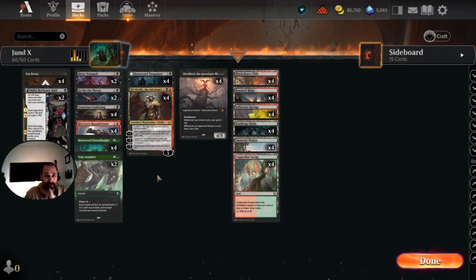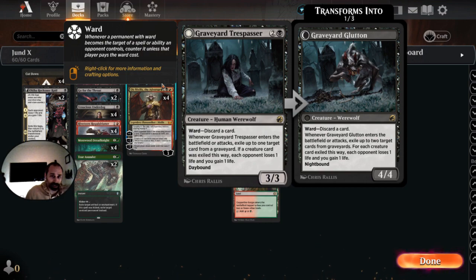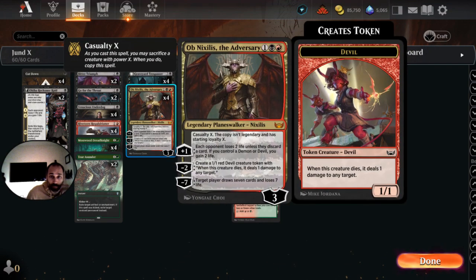You've got four full copies of Shieldred, four copies of Graveyard Trespasser, just intended to get the reanimate decks or the control decks off of their targets. You've got four full copies of Obnixilis the Adversary. We want to be using that Casualty X ability pretty often — more often than not we're going to be ticking up rather than creating devil tokens unless we really need to gain some life. We just want to put pressure on opponents early. This is a pretty aggressive-themed deck.